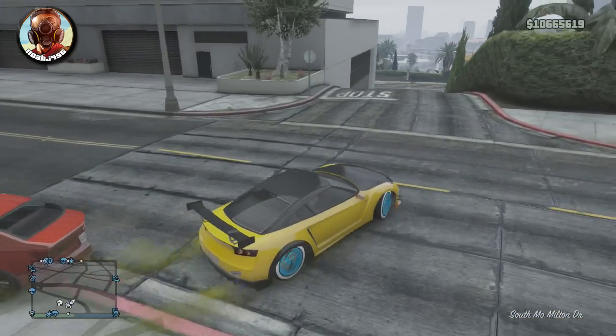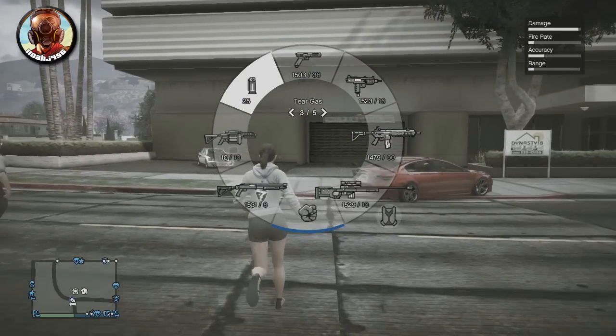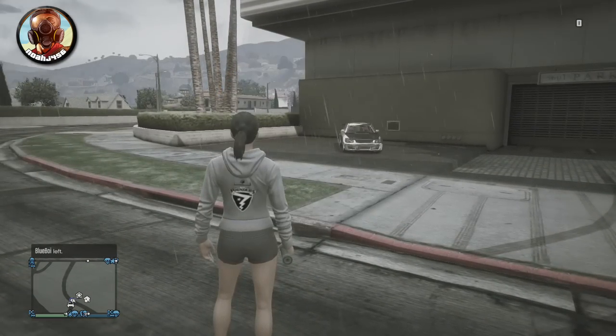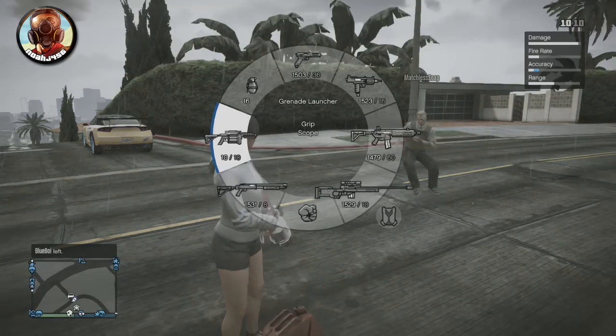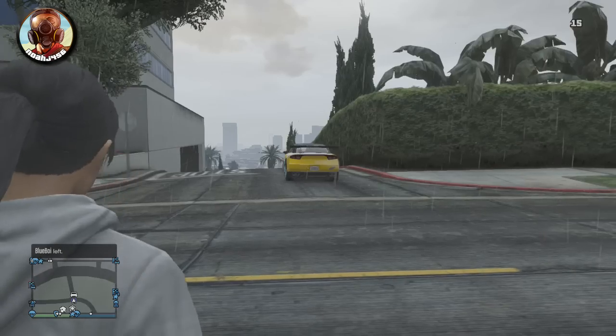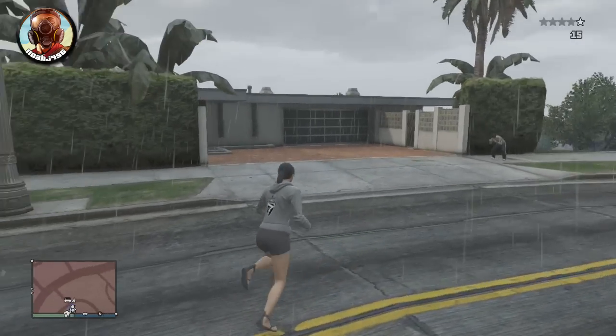Basically, if you put a vehicle in your garage using the glitch I showed you yesterday, it will not actually insure your vehicle — it will just put a tracker on it. So it will stay in your garage until it is blown up in the outside world. If it is blown up, you will not be able to get it anymore and you'll have to do the glitch all over again. This is how to insure it so you can call Mors Mutual Insurance and get a replacement vehicle whenever your vehicle gets blown up.